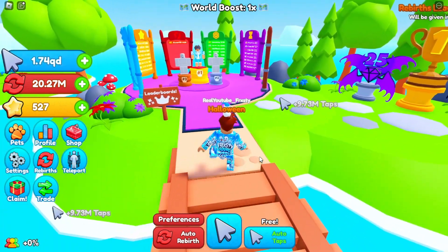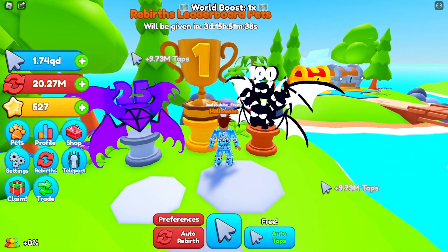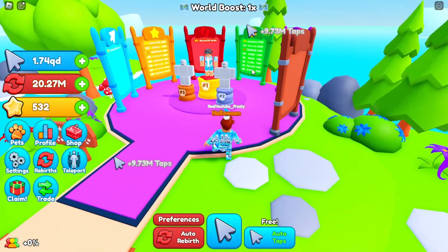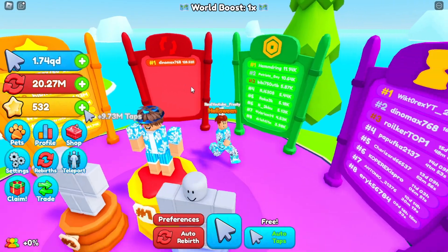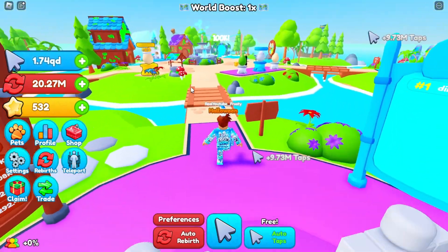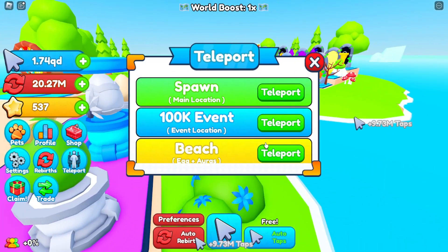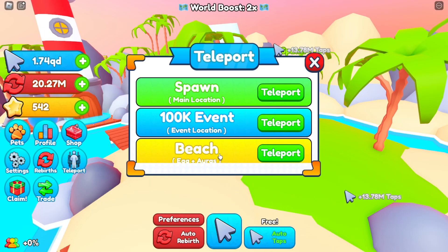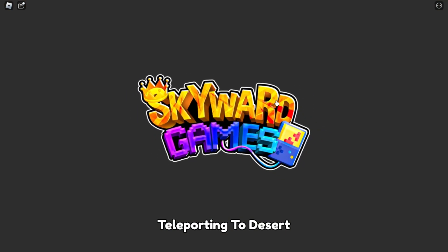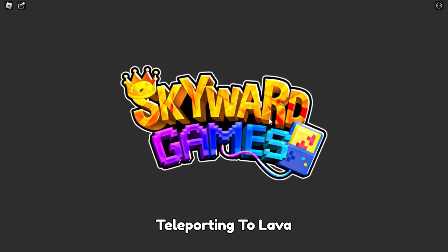There are leaderboards here — it looks like there's a rebirths leaderboard and a pets leaderboard. Depending on your rank, you'll get certain rewards. The current leaderboard ends in three days. We're nowhere near the top since we only have 20 million, while the top player has 128 billion. Each world gives a different multiplier — the beach gives 2x and the desert gives around 3-4x.